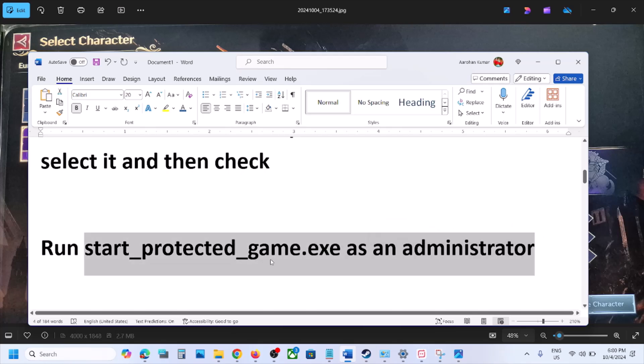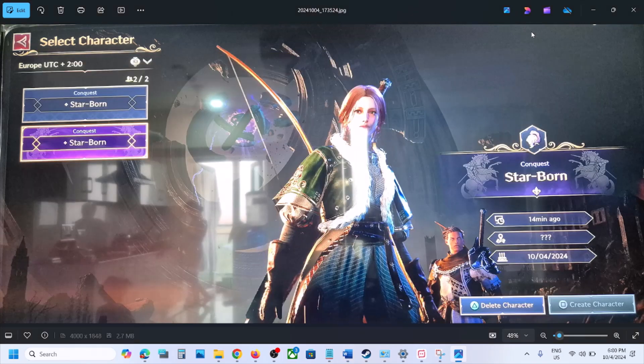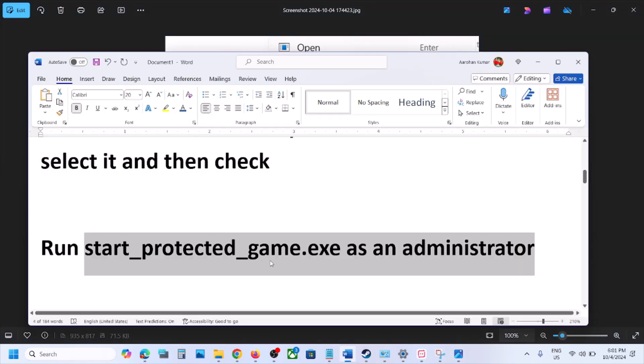The next step is to run start_protected_game.exe as administrator. For PC users, go to the game installation folder. Right-click on Steam, select Properties, and go to Browse Local Files. In the game installation folder, right-click on the start_protected_game.exe file and click Run as Administrator, then check.